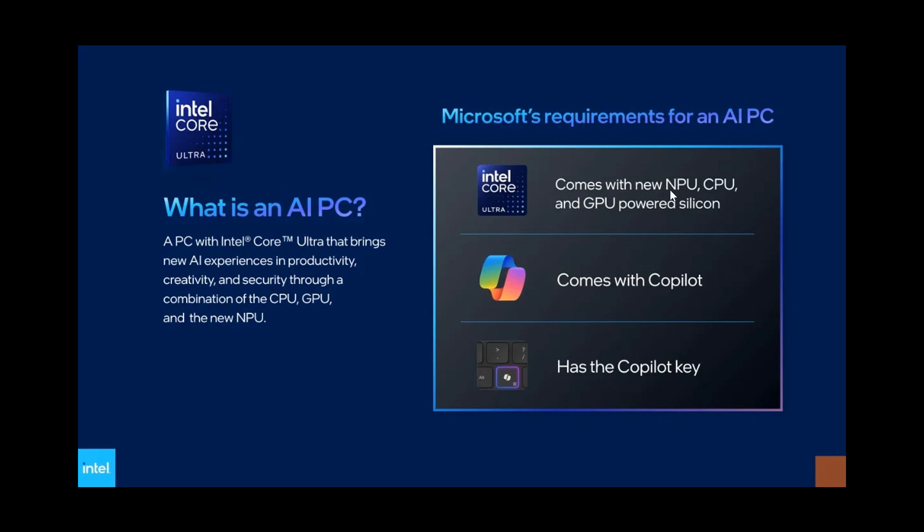Now, this NPU — just a bit of a spoiler — most current PCs do not have an NPU, which is a requirement for the advanced AI features rolling out with version 24H2. I'll post a video on how you can check to see if you have an NPU on your device, and that video will be in the end screen. Then another requirement is that it obviously comes with Copilot, and we are expecting Copilot to be integrated a lot more into the actual explorer.exe, the shell of the OS, with version 24H2.